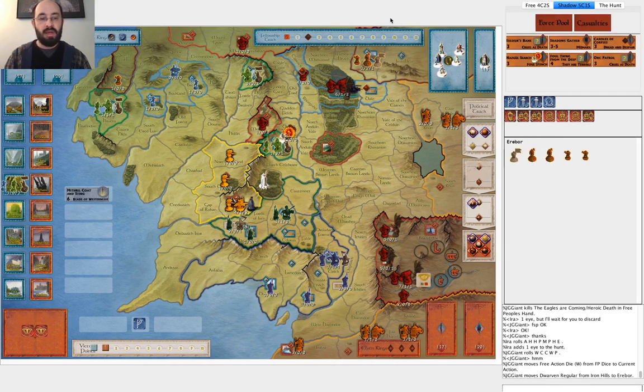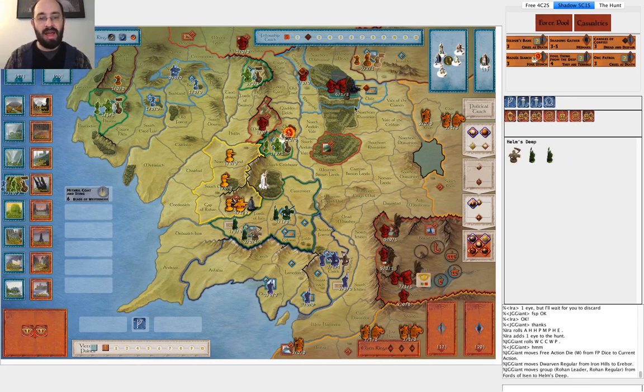He goes ahead and moves into Erebor. I'm not sure exactly why that happened or that I would prioritize it that highly - I'm not really that close to attacking. Maybe he was worried about me attacking with this army into Iron Hills to get that one unit. This army isn't enough to take out the dwarves by itself, and I would be worried that he might start mustering up dwarves there pretty easily. This army I don't really want to move off Woodland Realm until Woodland Realm is defeated. I think that would be a little premature. It's not crazy - I might try hiding the Fellowship first.